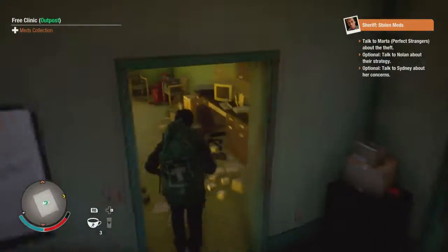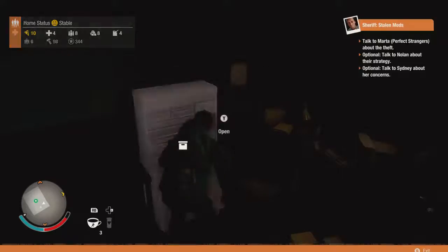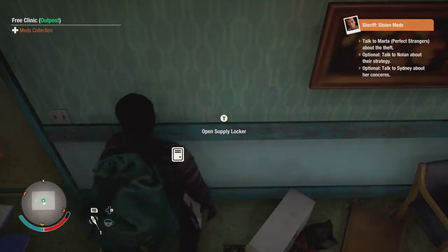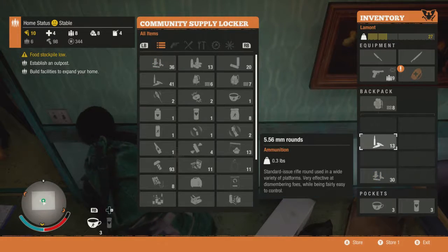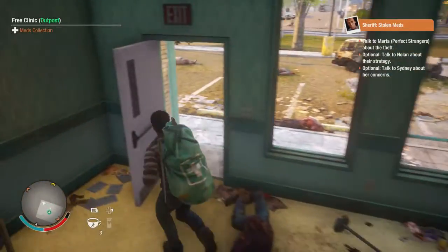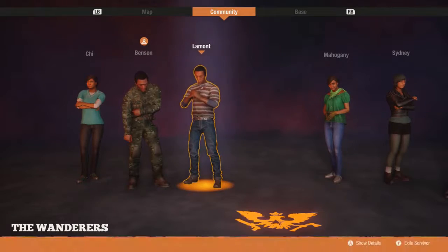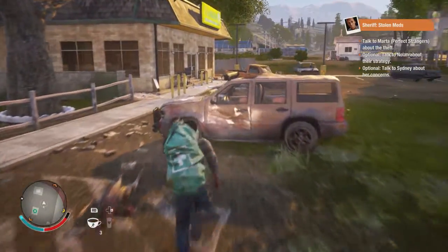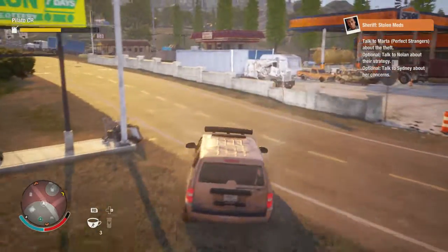So does that mean we can drop off all of our stuff here too? It said we have access to the supply locker, but where is the supply locker? Exactly where I had started. Let's drop off all this stuff here. Box of tampons - I can see why it's a luxury item, no joke at all. Food stockpile is low - what do you mean? Alright, so we've got those meds and we have a nice little safe area as well. We can only adjust the base here; we can't really do anything else from there.